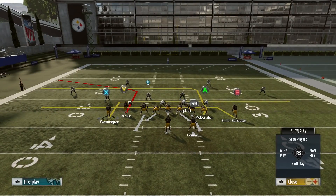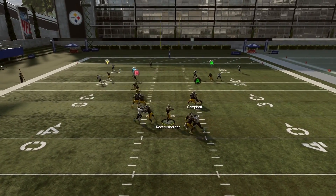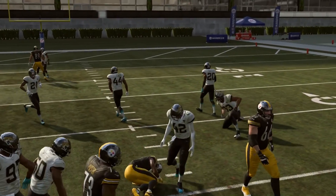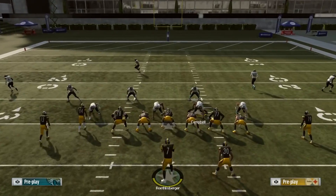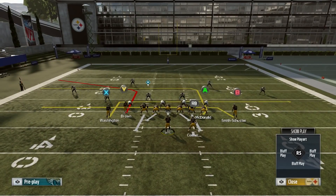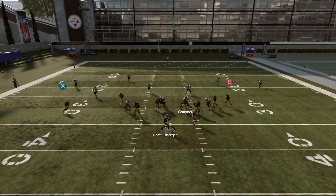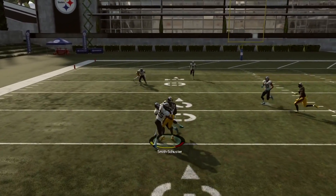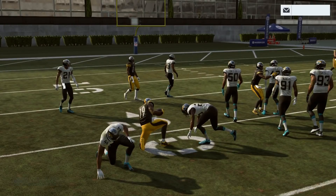What we're looking for first and foremost every time are the underneath routes - the drag and the in route. It's basically a mesh concept underneath. This is what we're looking for every time: pick up 5, 6, 7 yards and move on to the next play. In my opinion, especially the past couple of years, this is the best way for the average person online to play offense. It's low risk, low reward, but also low risk. You're dinking and dunking - every two plays you're getting a first down if you just hit the open man.